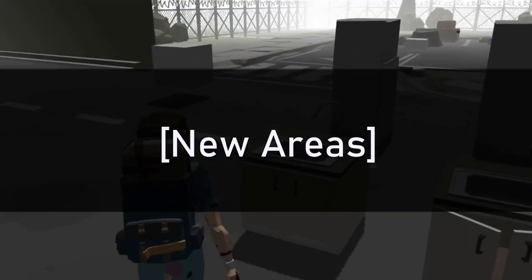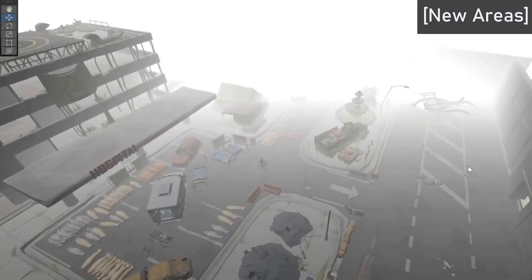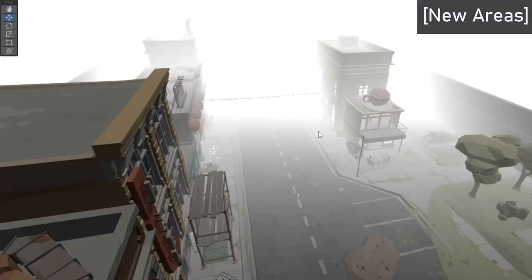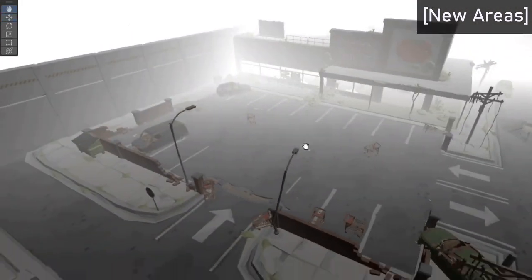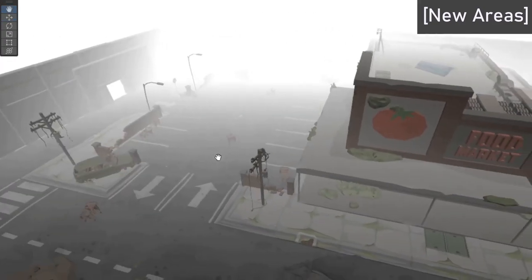For the main gameplay loop, I've just added a few new areas which are the military hospital, general stores, and the supermarket. They're all pretty empty as of right now but I'll add some loot locations and enemy spawn points later on. Each will of course have their own category of loot types, like weapons and medical materials at the military hospital and odds and ends at the general stores.